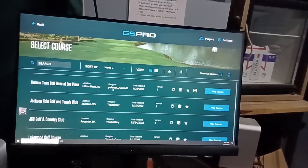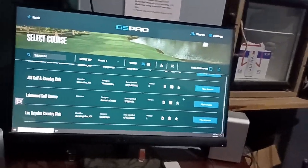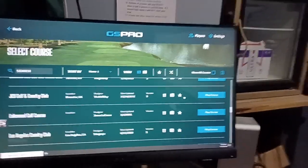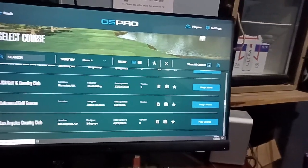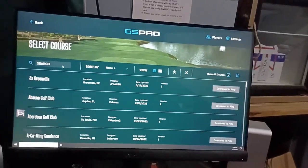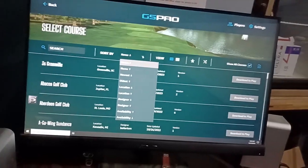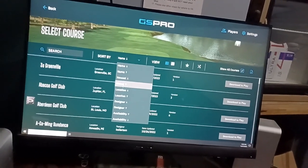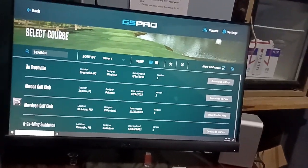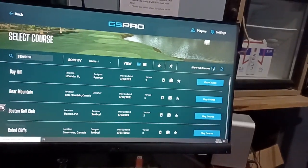Let's check out a course called Lakewood Golf Course. Click 'Play Course' on the right. If you want to search for a course on the server, come over here and select 'Show All Courses.' That'll show all courses and you can search by name, newest, oldest, location, designer, availability, and so on. There are four or five hundred plus courses, but they might have a slightly different name.